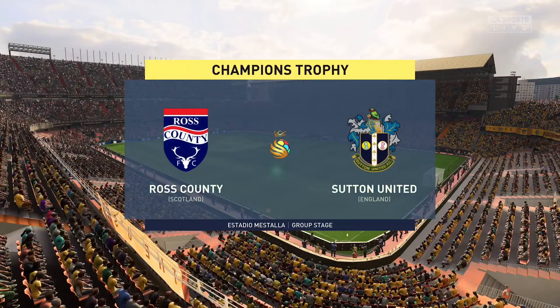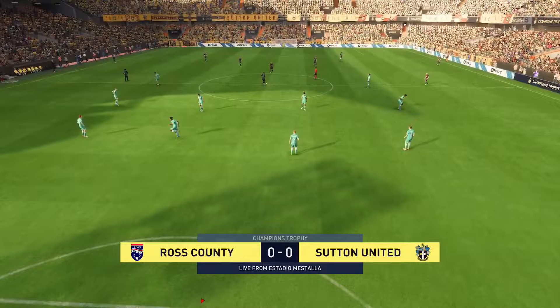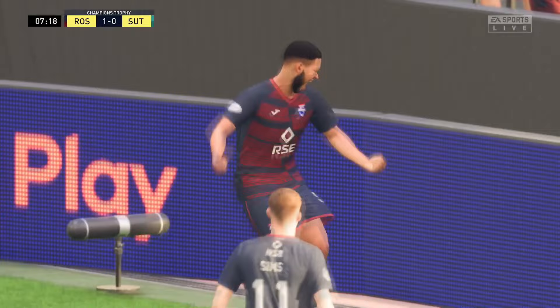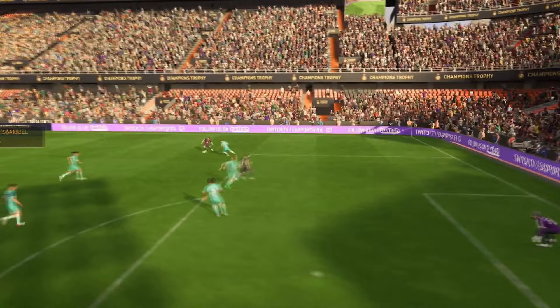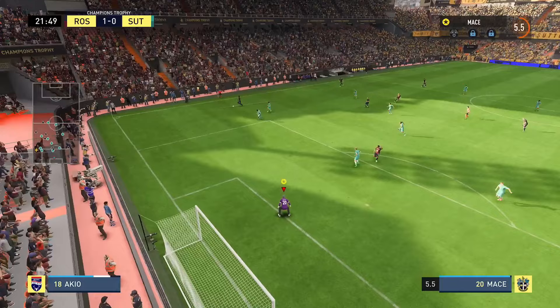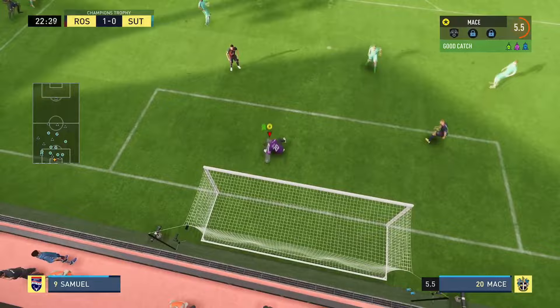Moving on to the next pre-season game against Ross County, and this time I'm actually starting, which is pretty shocking. The training has gone well and the manager is believing in me. But Ross County get the first shot and it goes in — I actually dived the wrong way. Samuel with the goal; it goes through the defender's legs. I've been struggling to get out of my FIFA 22 mindset — near post was overpowered in that game and I just covered it too much. Made myself look a bit of a fool.